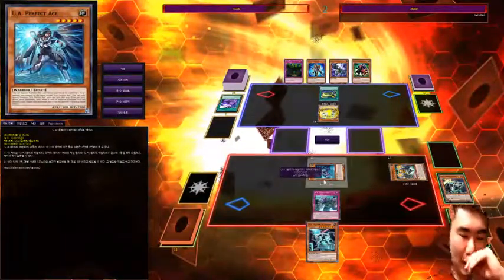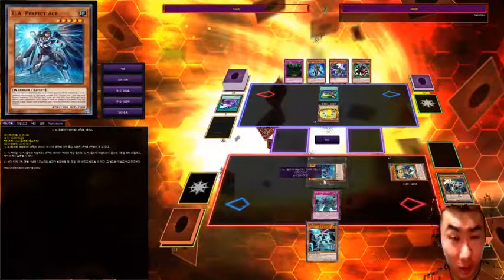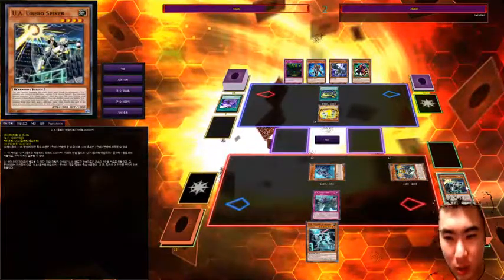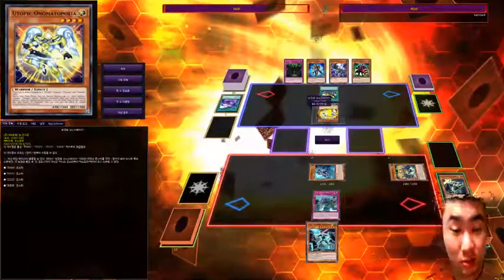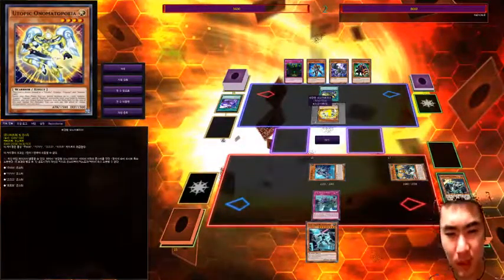It also completely destroys this guy and sends him to the graveyard. Blockbacker's second effect is: whenever the opponent does anything crazy — like a spell, monster effect, or trap effect — I can discard any card from my hand to the graveyard and negate its effect completely, whether it's a monster, spell, or trap, and destroy it.